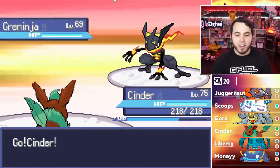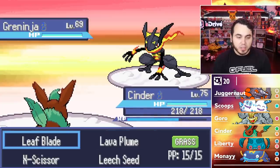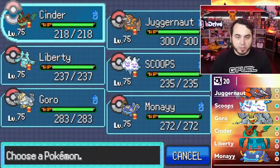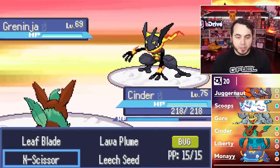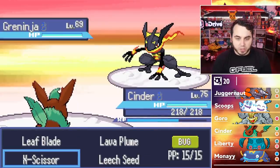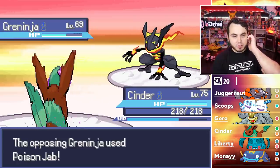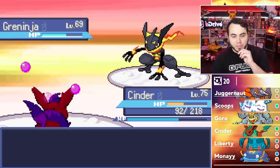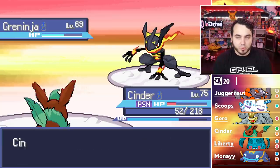Gaz kicks things off with a Greninja — Fire and Dark type. I don't really have a great answer for that. I have Goro though — he can't hit me with anything super effective. I'm going to go X-Scissor since I'm faster. He hits me with Poison Jab and poisons me. That's a wonderful start.